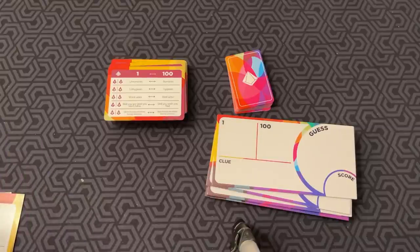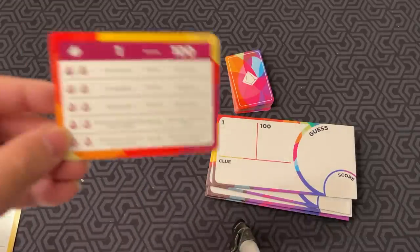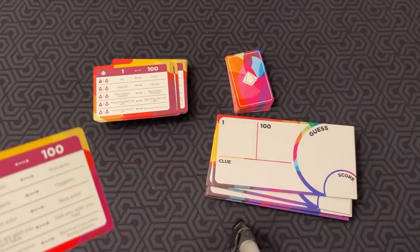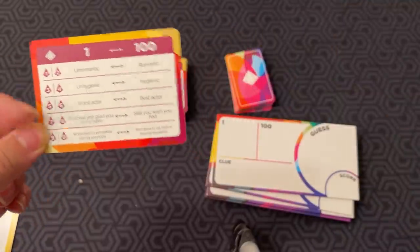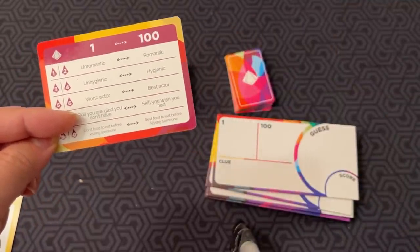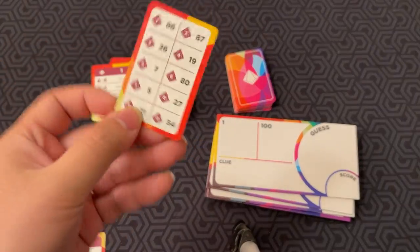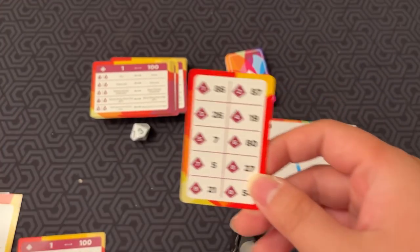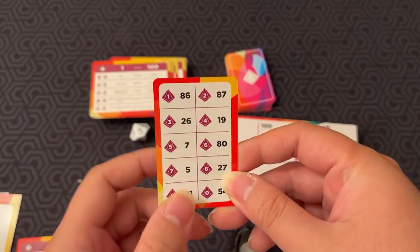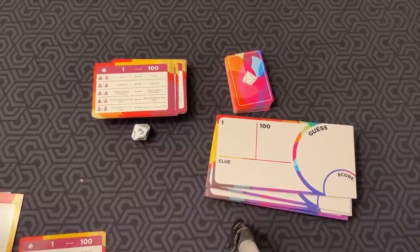Let's go through 1 to 100. First, you draw a Pinpoint card, which has different comparisons on it. You can choose one or roll the die. I rolled an 8, so I picked this one. 1 is a skill you are glad you don't have, and 100 is a skill you wish you had. Then the Clue Giver draws a number card and rolls the die again — in this case, a 3 — so they have to get everyone to guess the number 26.